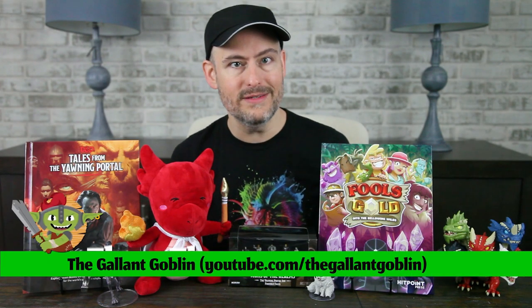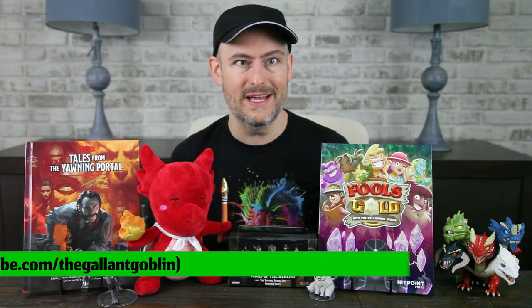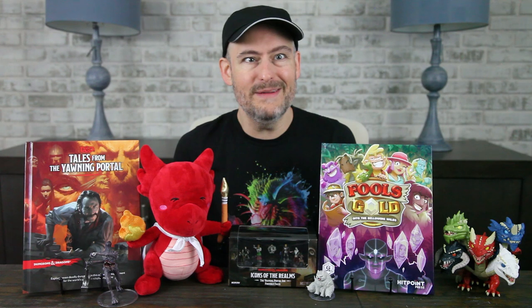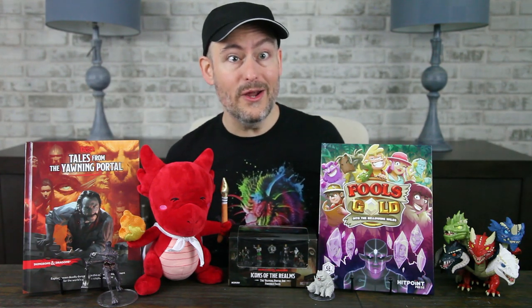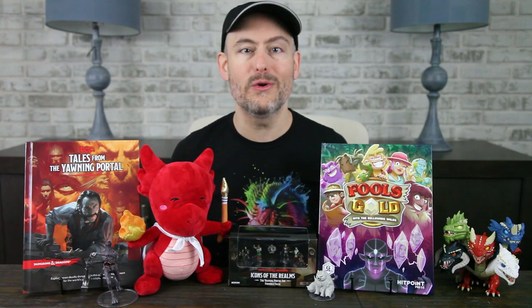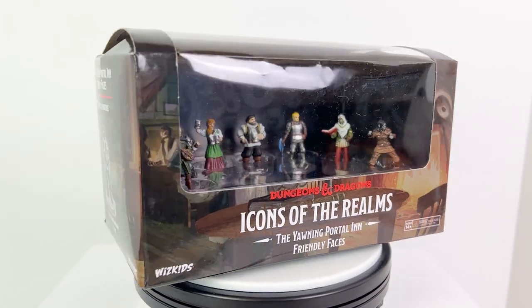Hello and welcome to the Gallant Goblin! So you made the plunge and bought yourself that enormous Yawning Portal inset that we reviewed in the video in the corner of your screen, but it feels a little empty in a way. You've got lots of tables and chairs, the bar, the stage, but the only person there is Durnan over here, the builder and the bartender. The Yawning Portal is not known for just its storied entrance to the Undermountain, but for the lively people who frequent it. For them, you need this box — the Yawning Portal Friendly Faces.